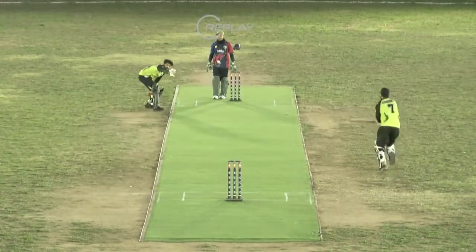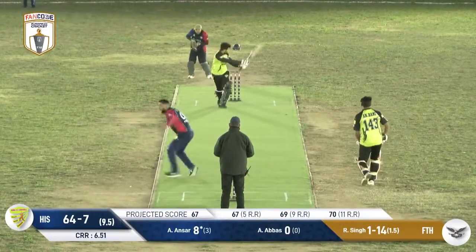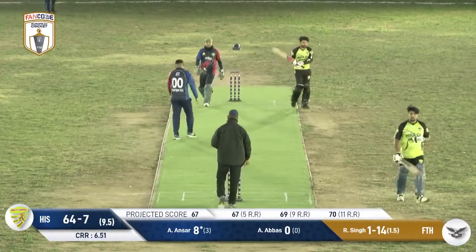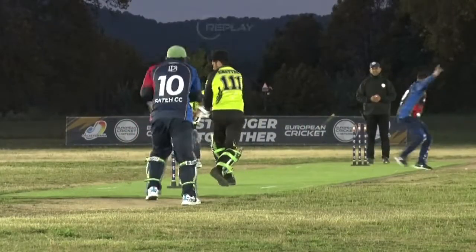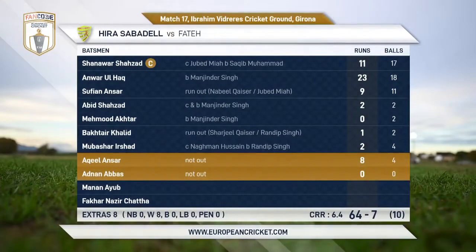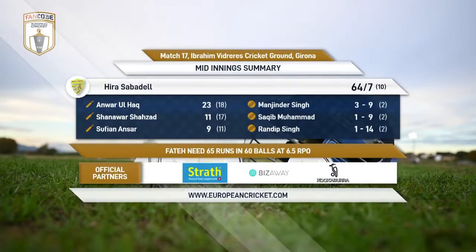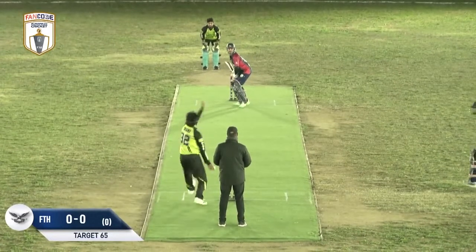He might have found an edge. It was a good ball again, just forcing the batter to play to him rather than anything else. And that's the end of it — 10 overs, they didn't breach that 70 mark. 64 they've made, losing seven wickets in the process of their 10 overs. A run rate of 6.4.